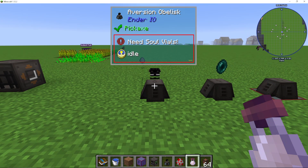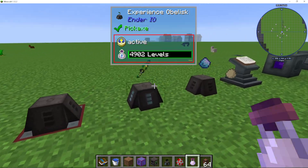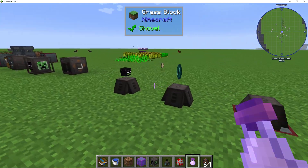I'm going to show you how to use all of the different obelisks in Ender IO: the aversion, the inhibitor, the weather, the experience, and the attractor obelisk.